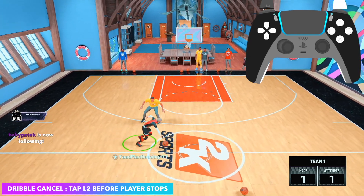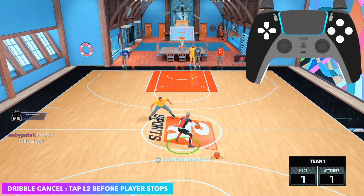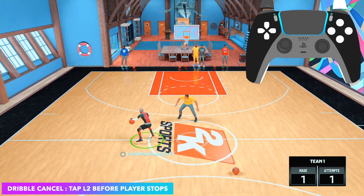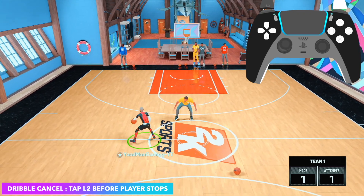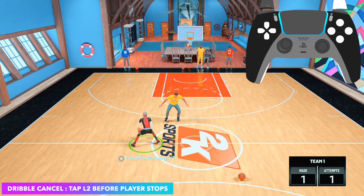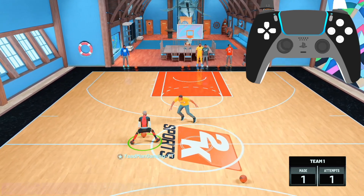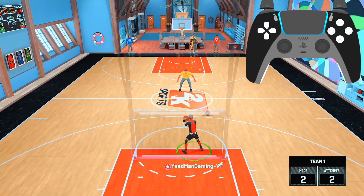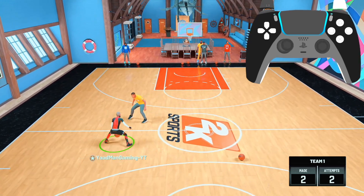To dribble cancel: tap L2 before you come to a complete stop. You can dribble cancel out of a speed boost or a left-right. But honestly, if you bring just this to the stage, a good lockdown is going to shut that down — so make sure you have more moves in your arsenal. We just knocked out three things in one: the asta slide, double peak, and the dribble cancel.